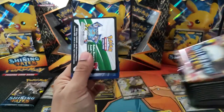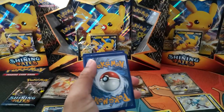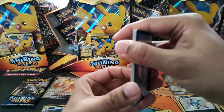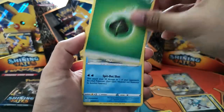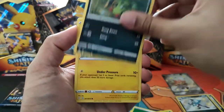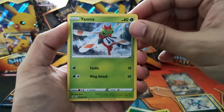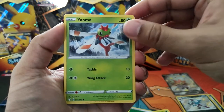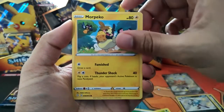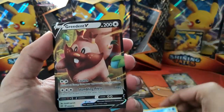My second favorite would be Toxtricity. Shining Fates — Grass Energy, Cramorant, a Rotom, a Rusted Sword, a Spinarak, a Shinx, a Horsea, a Morpeko, and a Reverse Cramorant. Anything behind it? Another Greedent V.